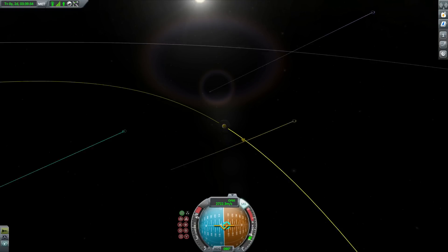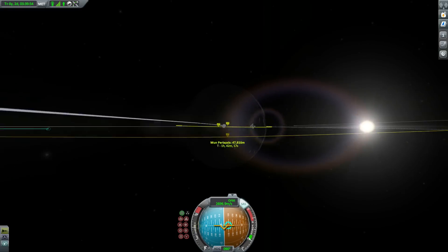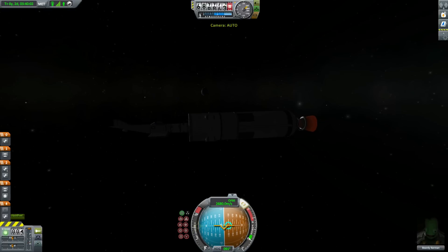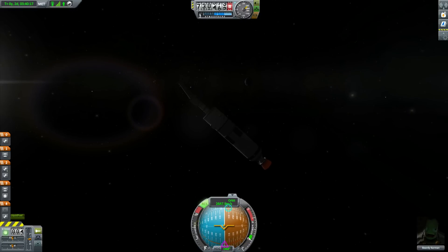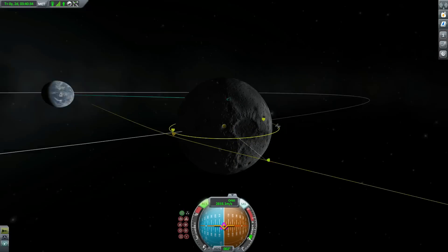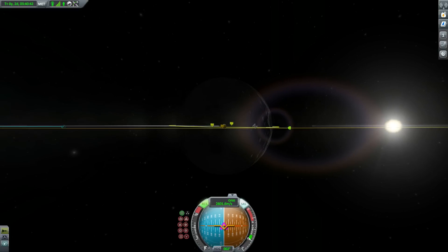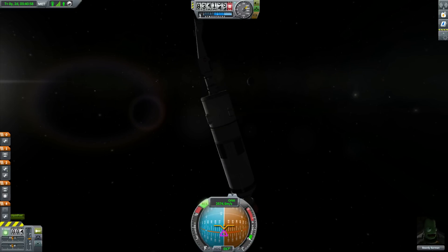I'm going for the most inefficient, fastest, and most ridiculous way to get to the station in existence. Which is why, as you can see, who needs to go into orbit? I'm not going into orbit. I'm going straight to the moon, straight to the station. I'm not even getting into orbit around the moon — I'm going literally straight from Kerbin, right up to the station, and then slowing down.